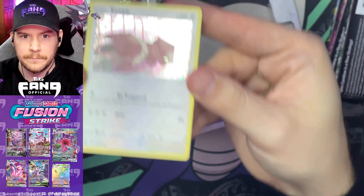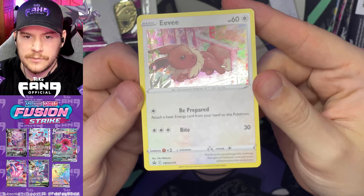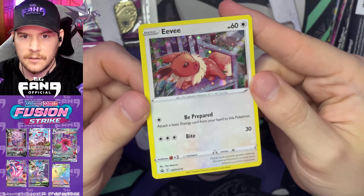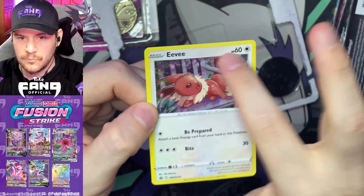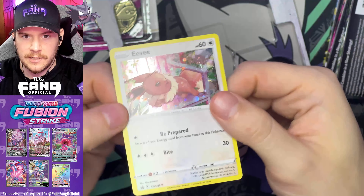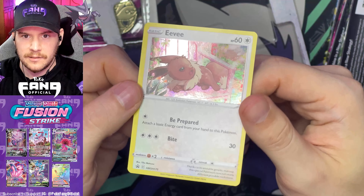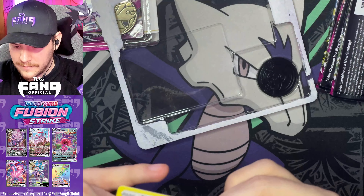So we got our Eevee. If you guys saw the short that I released a couple of weeks ago, I opened up Eevee tins that were found at Costco and one of these promo Eevees was in there and it was just absolutely demolished. So strange — it's inside the sealed product. I don't even know how to call that an error or not. It's such a strange thing to have happen.